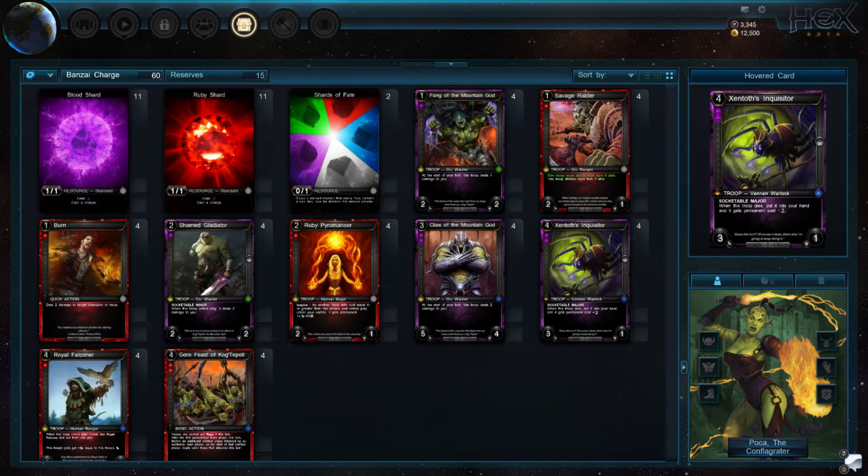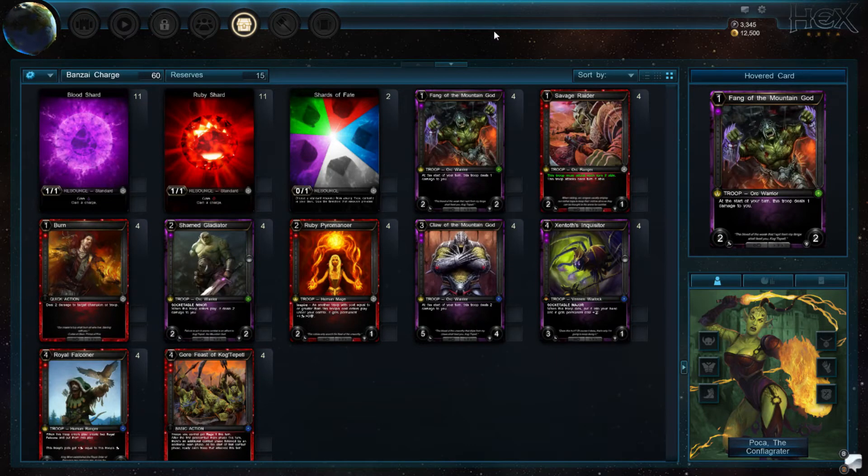I'm playing a Blood Ruby aggro deck that I call the Banzai Charge. You take a lot of self-inflicted damage with your troops. I'm playing 24 resources with an even split of Blood and Ruby, and 2 Shards of Fate. For my 1-drops I'm playing the only ones available in these colors: Fang of the Mountain Gods and Savage Raiders — basically 2-power 1-drops that go really well with Gorfis. As my only removal spell on the main deck I have 4 Burns, which can go to the face if needed and can do some really nice tricks. You can potentially burn your own Inquisitor to replay it, or to cancel the lifelink for your troop.